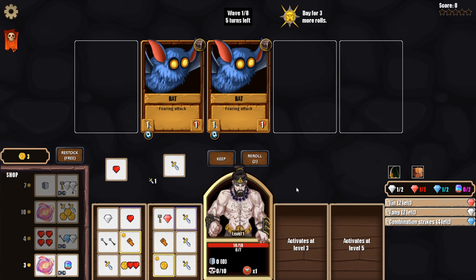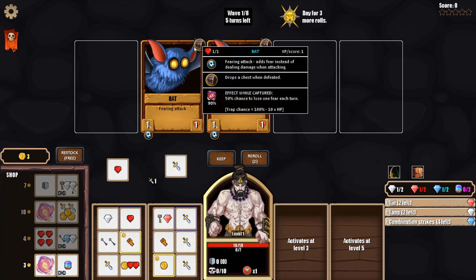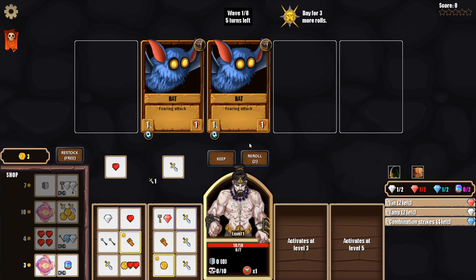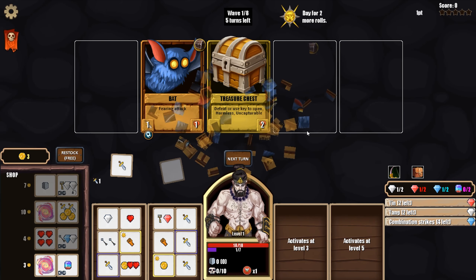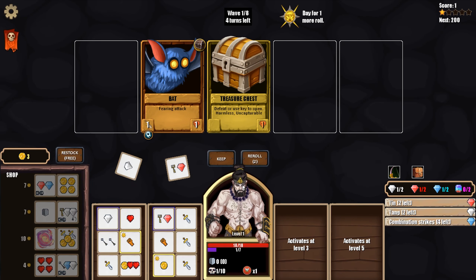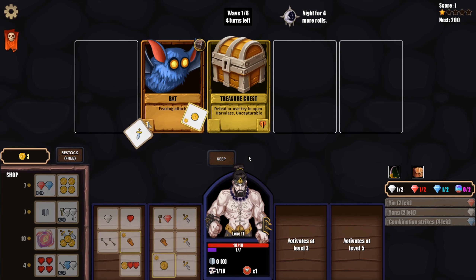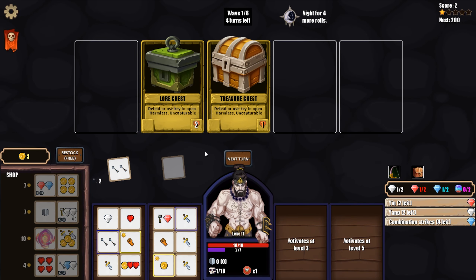Two chests right off the bat is good, but we only get five turns. They fear when they hit us - I thought they feared when they retreated. The one HP doesn't really do much for us on that first roll. This next roll is better, and I think I'll take some fear damage to try and unlock this chest. We really can't keep the key - we want to kill both enemies this turn.